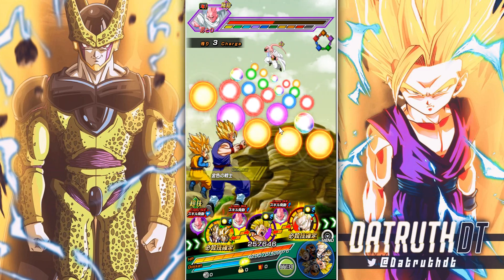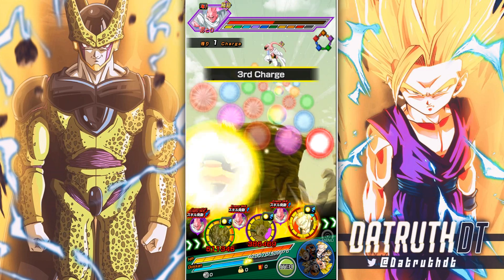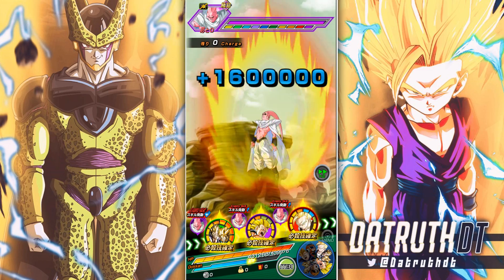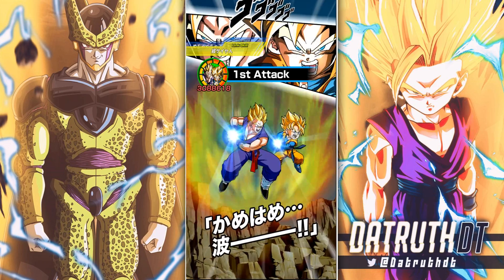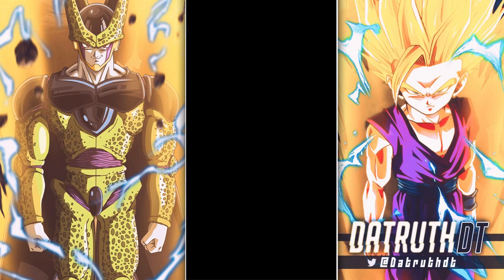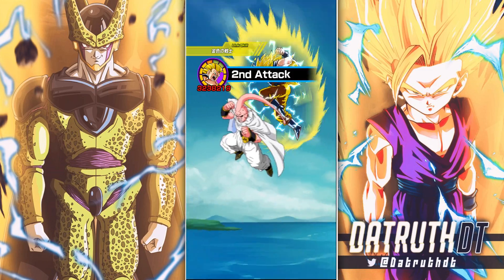Now we have Super Saiyan 3 Goku and I kind of want to see what sort of attack stats he's going to get without the team built around him. There is a support option with High School Gohan — I really do like that unit. So we now have Super Saiyan 2 Great Saiyaman and High School Gohan, plus about 50% support type units for the Majin Buu arc for just Super class.